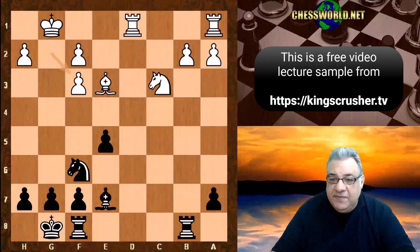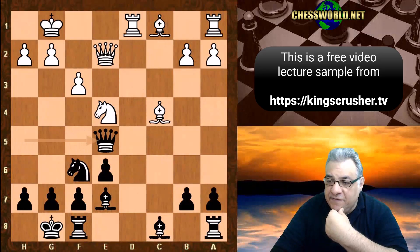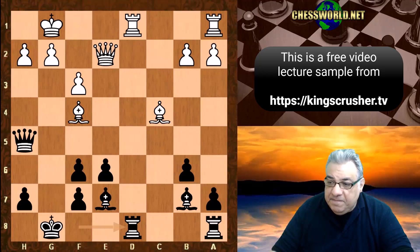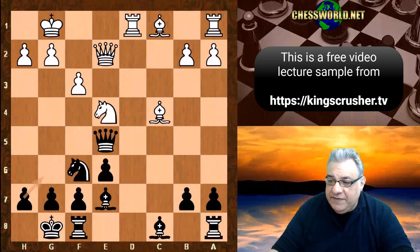Anyway, f3 was played — a weakening move. We have Queen h5, Knight e4, and now Capablanca plays the annoying pin Queen e5. He could play b6, and if Bishop g5, Bishop b7 — not minding the doubled pawns, fine for Black with advantage. He could also play Knight takes e4: if Queen takes e4, Queen g6 — Black should be better. But Queen e5 is pretty annoying.